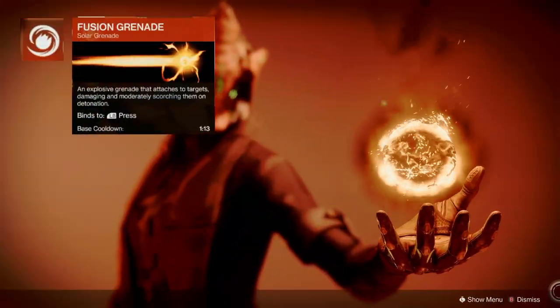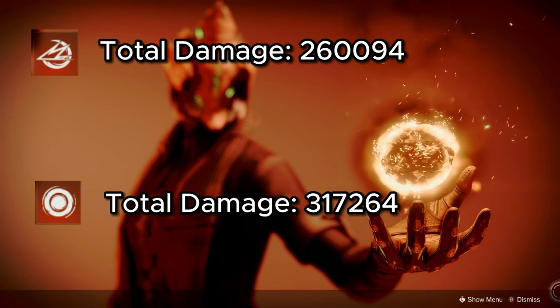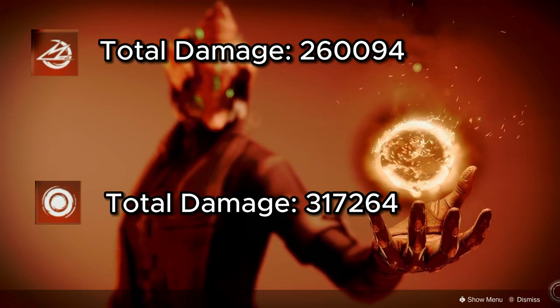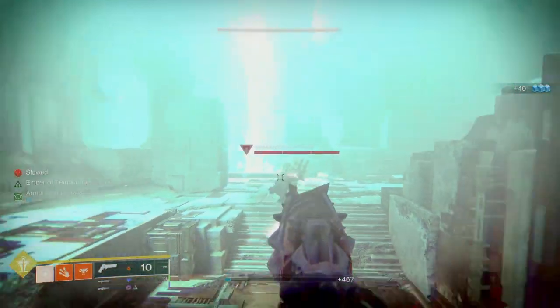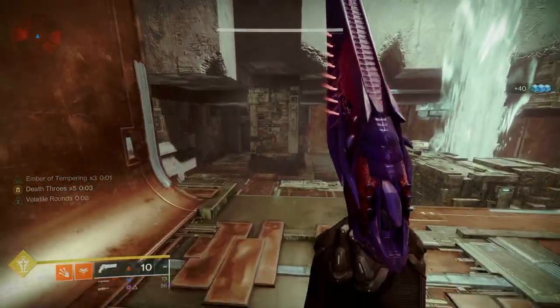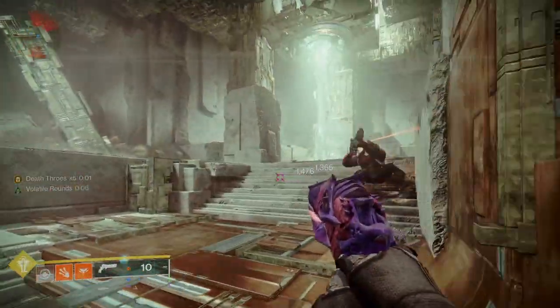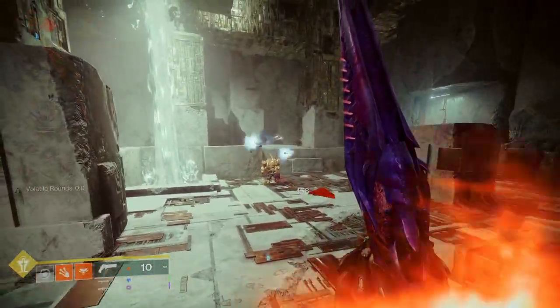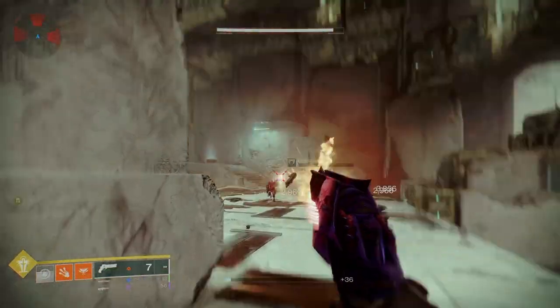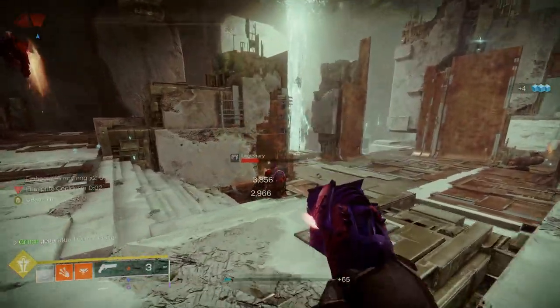On Solar, I would use Fusion Nades paired with some Scorch-enhancing fragments. Similar to Void, there are grenades that do put out more damage, but once again the consistency of Fusion Nades is unmatched. Whereas Thermites and Solar Grenades stunlock the boss out of its damage range — although if you're using this build on an immobile boss, I would definitely recommend swapping them around. There is no doubt that the margin of damage is very noticeable in this subclass, with Thermite and Solar Grenades putting out surprising damage. But that's the battle you're going to have to fight: consistency over damage.